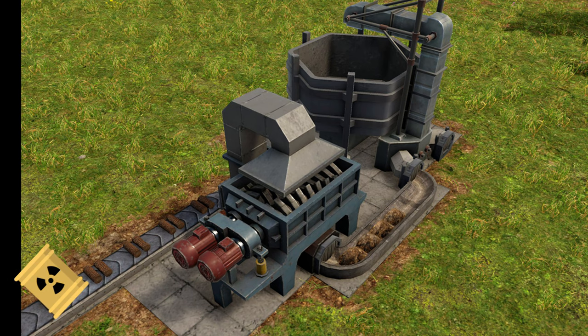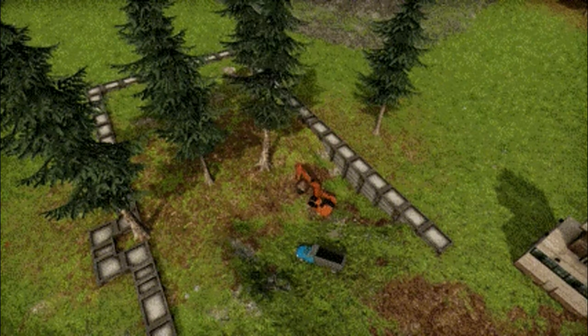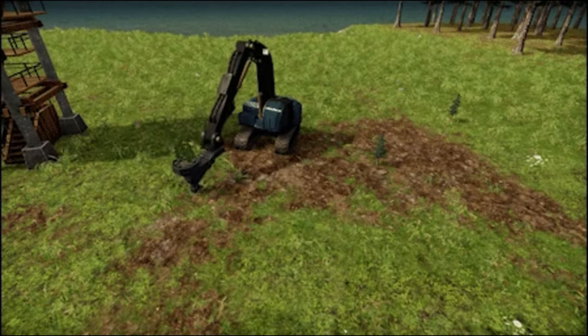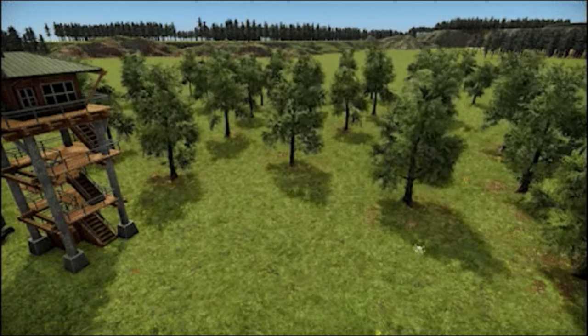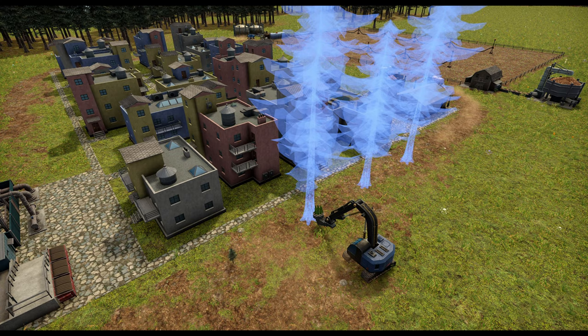Another major change for Update 1 is trees and wood production. Trees that have been undermined will now fall over, and the sawmill on the wall map has been completely removed. Trees now start life as a sapling in a farm, then are placed near a forestry tower with a new vehicle aptly named the Tree Planner, to later be mowed down by our trusty tree harvester. Trees can now also be placed around the map as decorations, or just as obstacles for trucks to drive around.